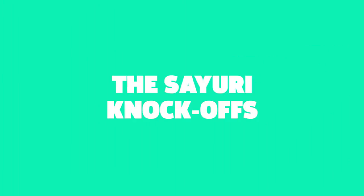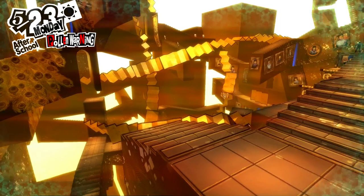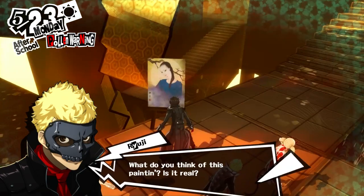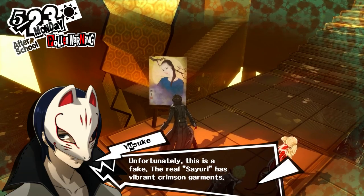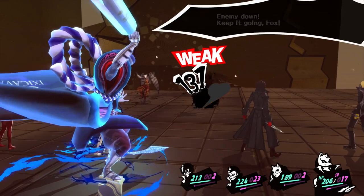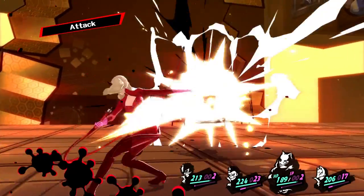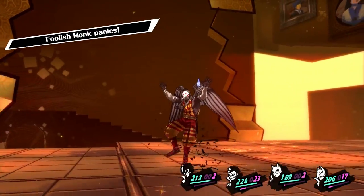Puzzle number two: the Sayuri knockoffs. When you reach the M.C. Escher-inspired section of the dungeon, you'll be tested multiple times in identifying the real Sayuri painting. Pick the wrong one and you'll have to fight some enemies. Guessing is great if you want to grind levels, but not if you want to make forward progress.